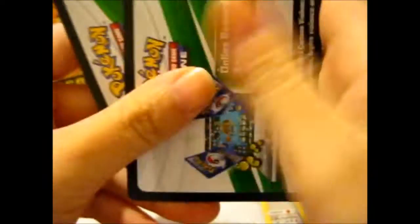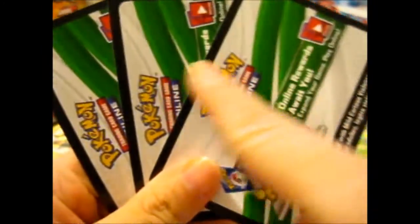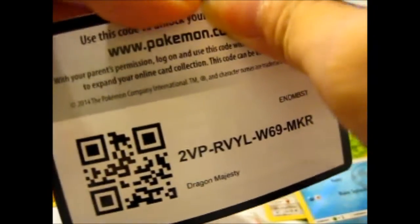So we have two holos and one non-holo. I'll pick a code card — they all say the same stuff, so we'll go for the middle one. Drop a comment and whoever takes it, let me know what you get — interesting!